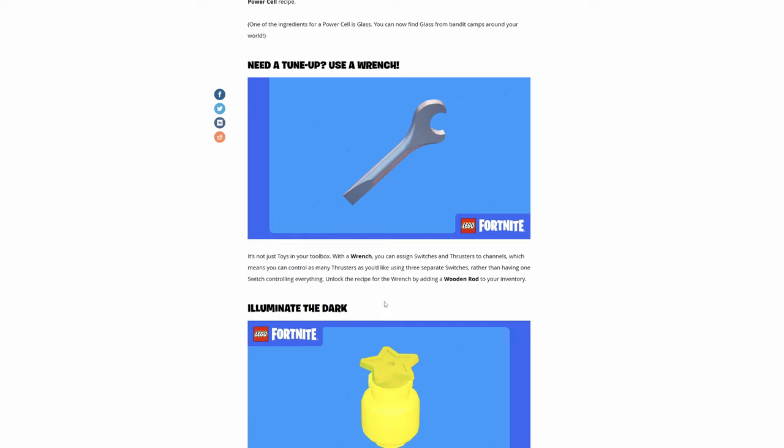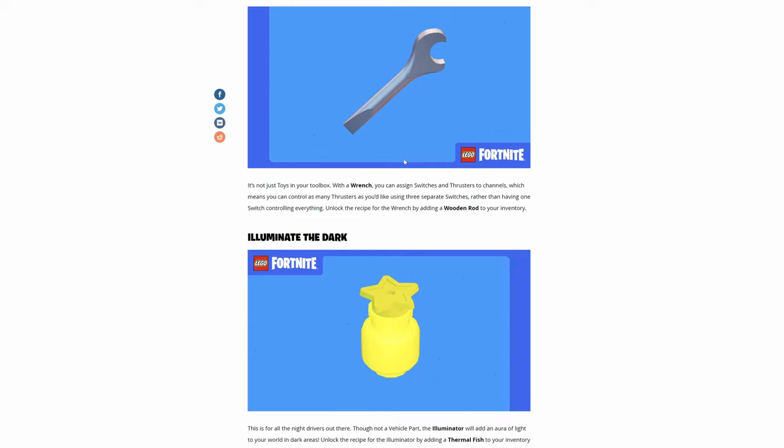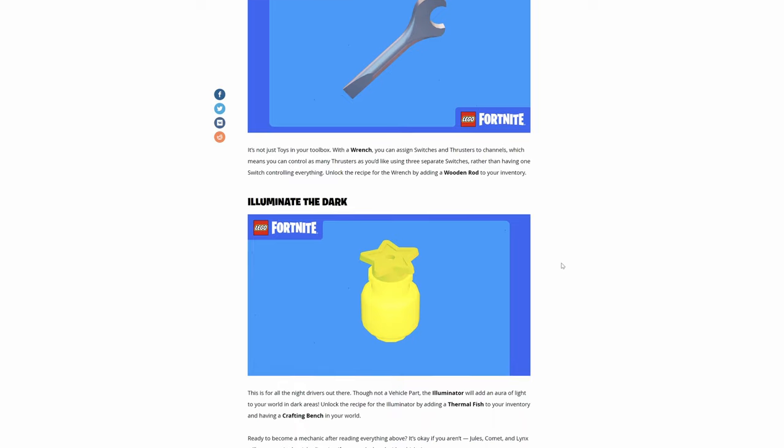It's not just toys in your toolbox — with a wrench, you can assign switches and thrusters to channels, which means you can control as many thrusters as you'd like using three separate switches, rather than having one switch controlling everything. Unlock the recipe for a wrench by adding a wooden rod to your inventory. That's going to be great for those who really like to fly. Can't wait to see some builds with that.